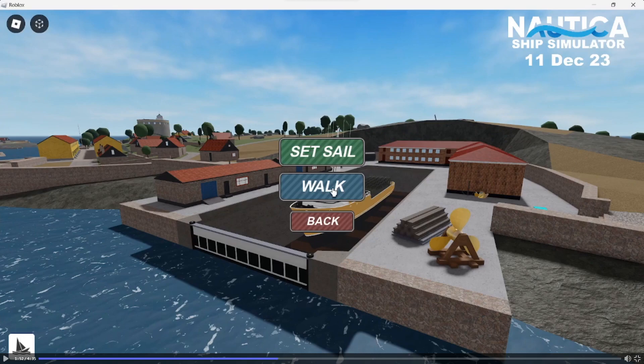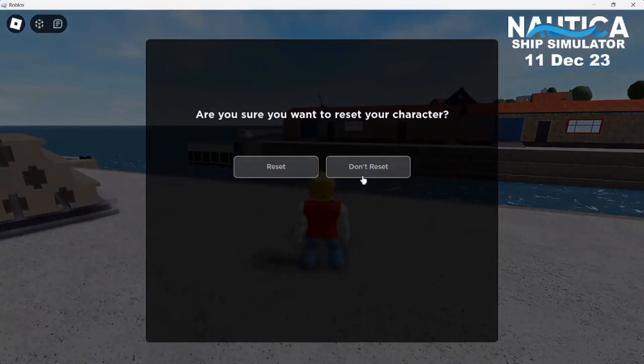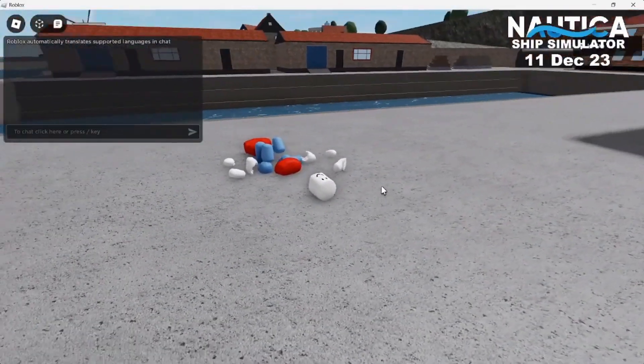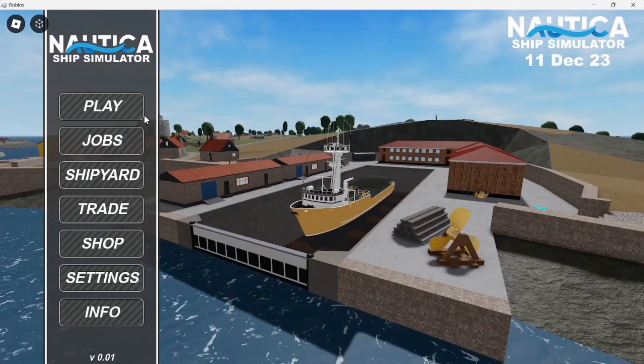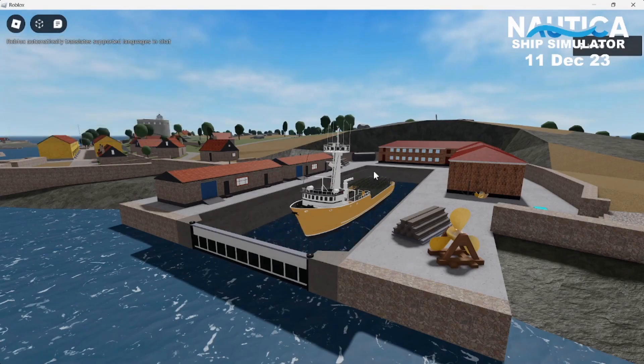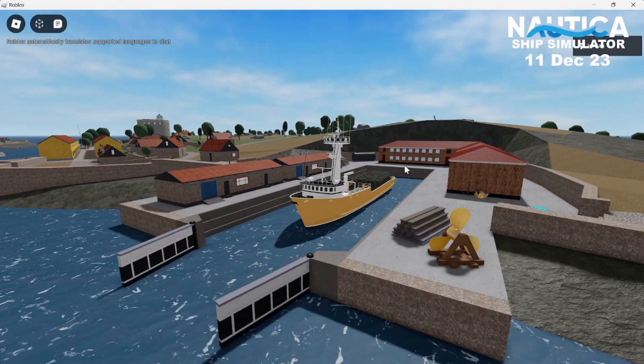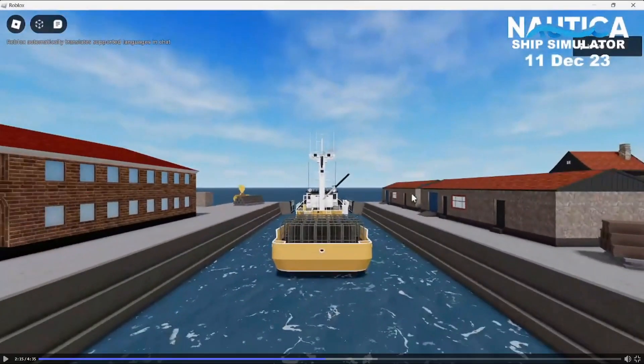Now Jordan has finished customising. As you can see, there's the choice to either set sail or just walk around, which he shows before resetting to set sail. When he clicks set sail the menu disappears, the dry dock slowly fills up with water, then the gates open. This is a really cool way of setting sail and beats DSS 3's spawning system by a mile, followed by a smooth transition between the menu and actually sailing.